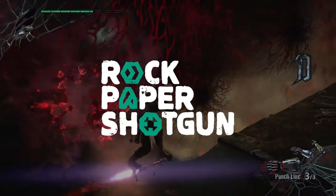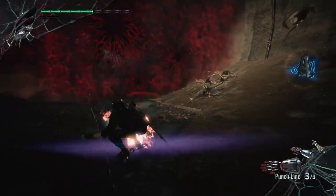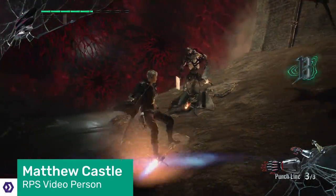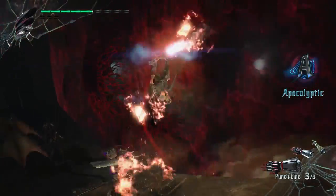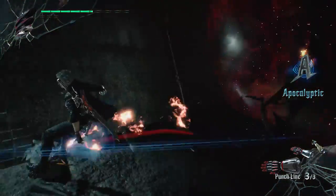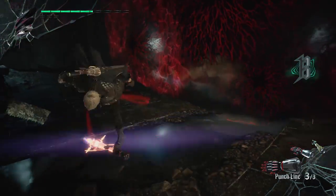Hello, this is Rock Paper Shotgun, and that is a man riding his own rocket-powered arm. That's not a sentence I expected to utter today, and yet here we are. The man in question is Nero, one of three stars of Devil May Cry 5, but the only one who comes with a limb that doubles as the hoverboard from Back to the Future Part 2. It's also one of my favourite things about Devil May Cry 5, so what better place to start this breakdown of nine features I think you'll love about the game.